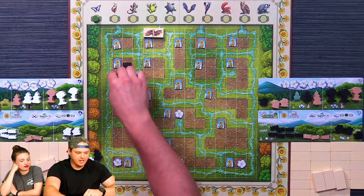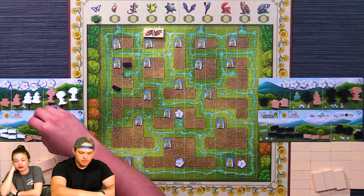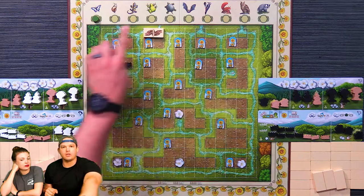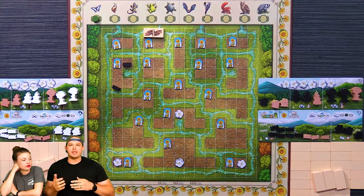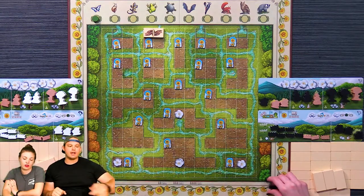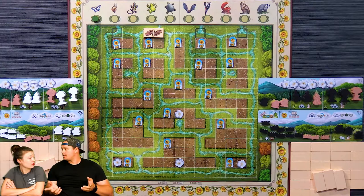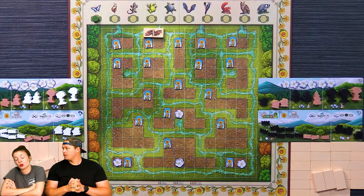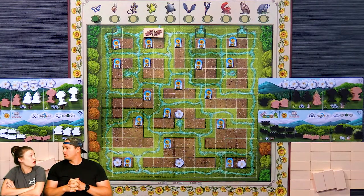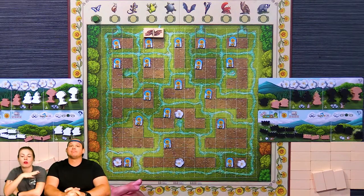You can also use clouds on your turn: spend two clouds to change the wild animal, spend three clouds to take a whole extra turn, and you can remove plants from the area by paying clouds — one for the smallest, two for shrubs, three, then four — and put them back on your player board. However, any plants remaining on your player board at the end of the game are worth negative points.